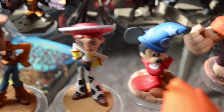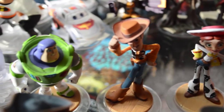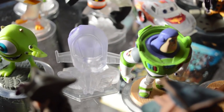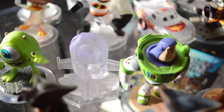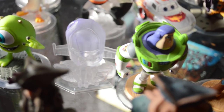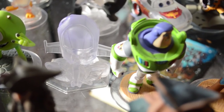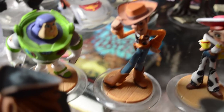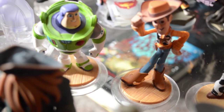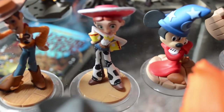Next up is the Toy Story play set for Disney Infinity 1. They've also got three playable characters in the play set, along with a crystal variant. We'll show the crystal variants after we go through the regular original Disney Infinity characters. There is a play set piece that you get for the Toy Story play set. We've got Buzz Lightyear, Woody — there's a snake in his boot, not really — and Jesse.